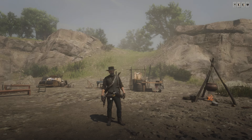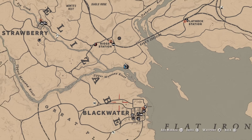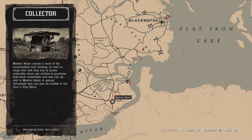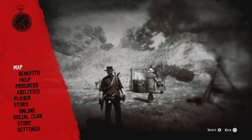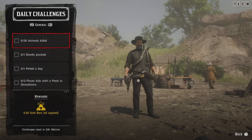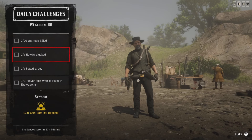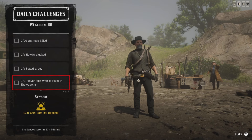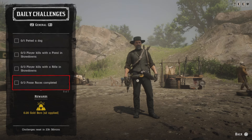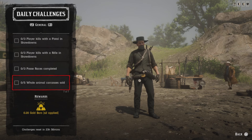Hello outlaws, this is Hack and welcome to the channel. Today is Monday, February 5th. Here's a list of daily challenges. Madam Nazar's location — she's gonna be located down at Manteca Falls today, and near the fast travel she's gonna be at McFarlane's Ranch. We have: 20 animals killed, one hawk pluck, one pet a dog, three player kills with a pistol in showdowns, three player kills with a rifle in showdowns, three posse races completed, and five whole animal carcasses.